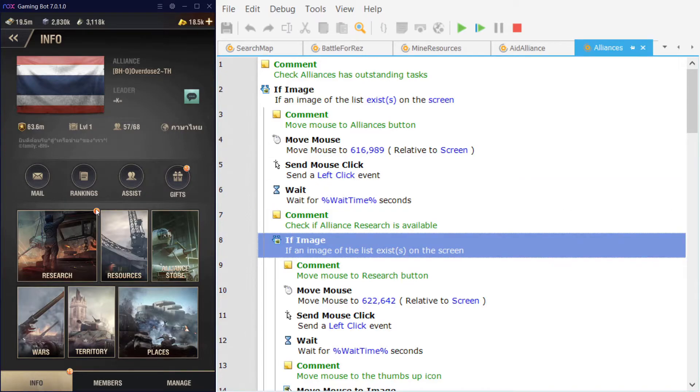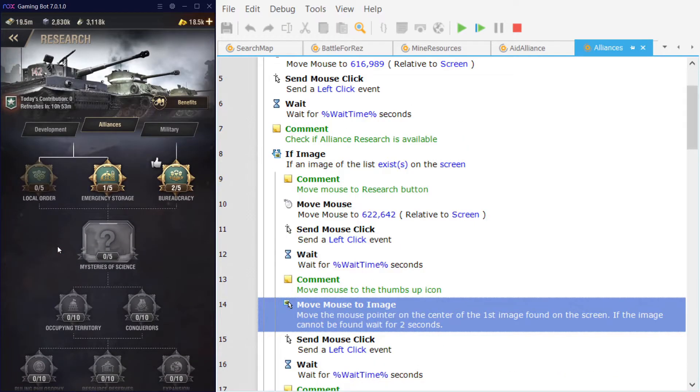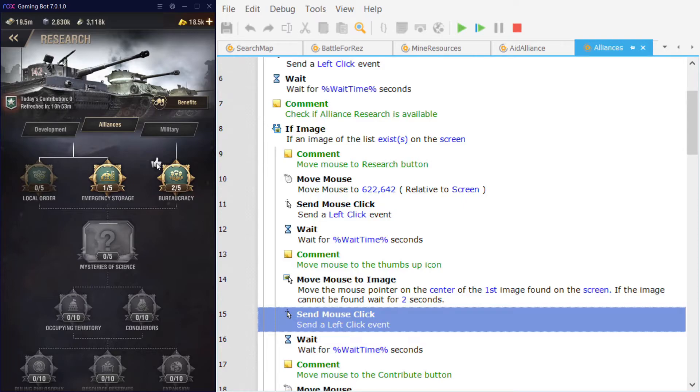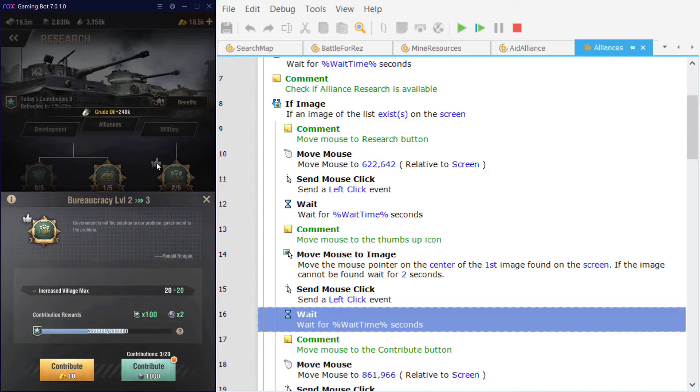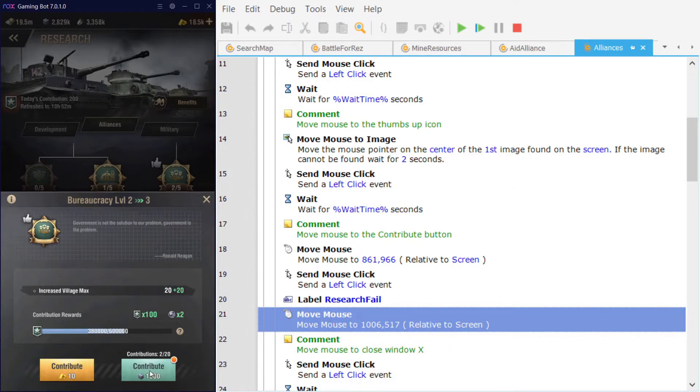Inside the Alliance screen it looks for the orange token in the top right of the research button. If it finds the orange token on the research button it moves the mouse there and presses it, waits a split second, then looks for the thumbs up icon. The Alliance leaders have identified bureaucracy to be researched, and ensuring you research what your leaders request gives you a two-times multiplier on Alliance points earned. The bot moves the mouse to the thumbs up icon, sends a click, which brings up the contribution screen, and then moves to and presses the contribution button.